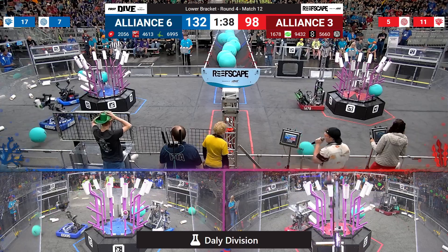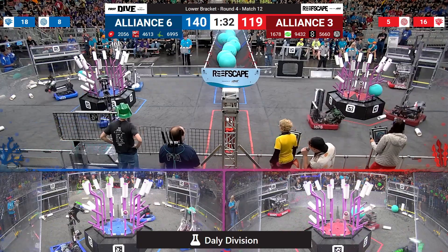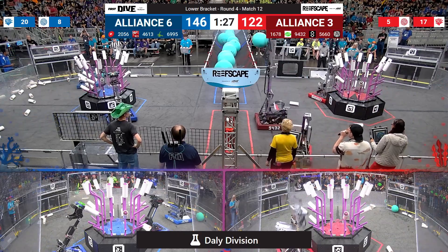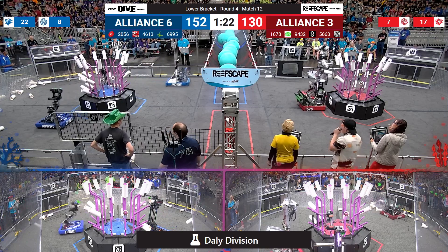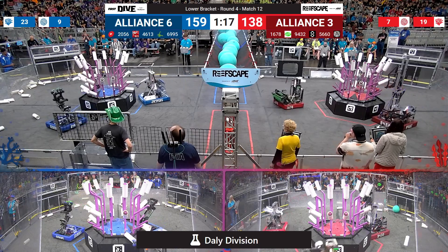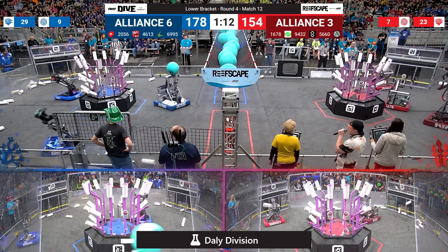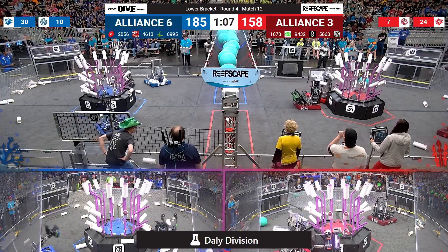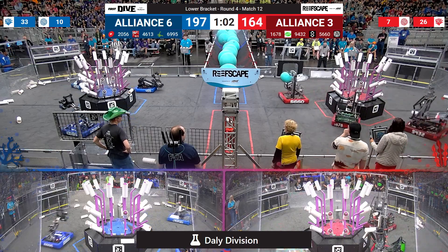That's an opportunity for the Blue Alliance to take back the lead. 69-95 — Nomad picking up Coral off the ground, scoring onto level three. 20-56 doing the same. 25 points up for your Blue Alliance. Red hot on their heels, trying to make up that gap. 16-78 now, scores onto level two. 69-95 picking up Coral for the Blue Alliance, finding home for it on level two as well. 188-161, a minute left of play.